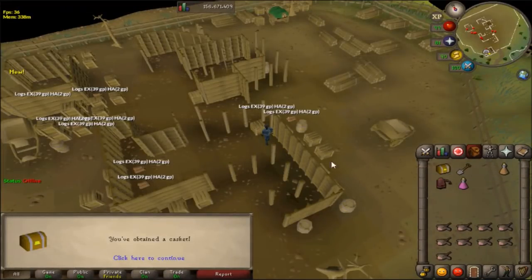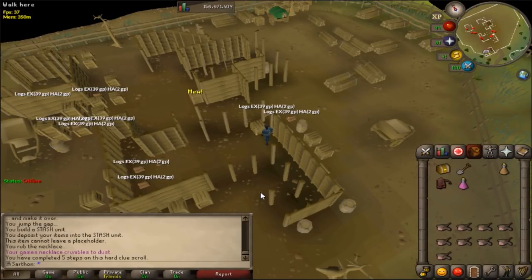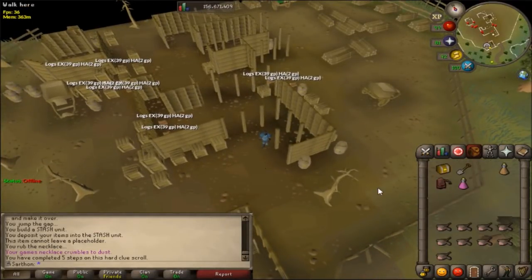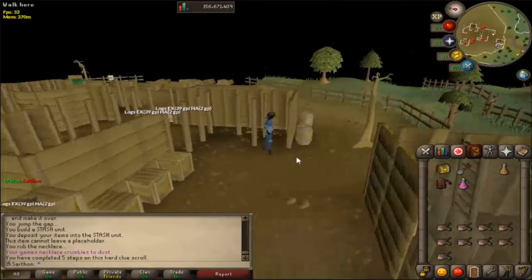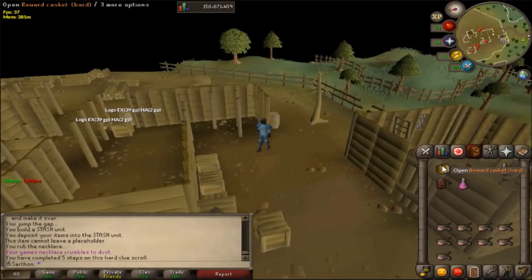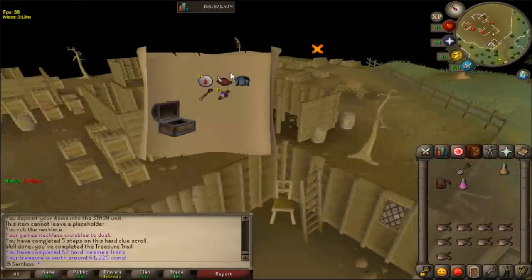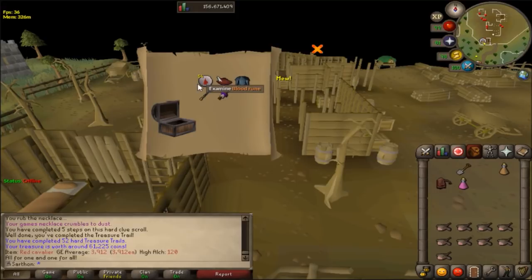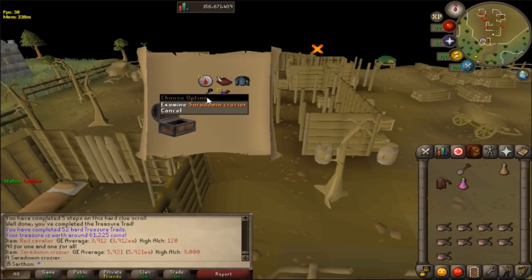Another hard clue casket. I've been trying to do more clue scrolls because I don't have that many done, and for my total level it's pretty pathetic. I don't actually enjoy doing clue scrolls at all — I've never done a master clue — but I'm trying to get up to date with that. Oh wow, that's pretty cool. We got some uniques here: a Red Cavalier — I could put it in my house — and a Ceridoman piece that can probably be used for another clue.